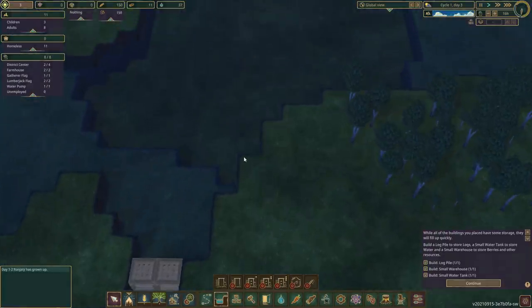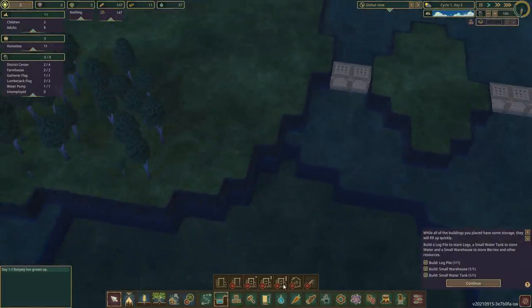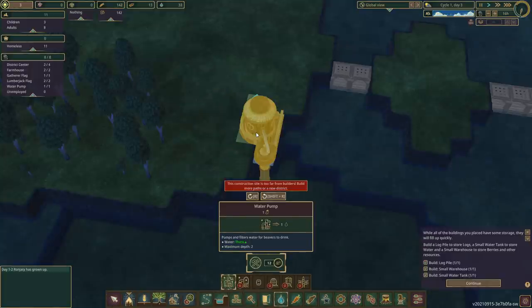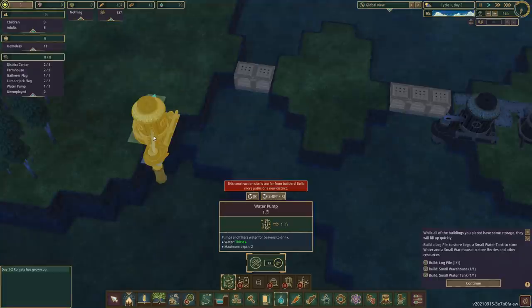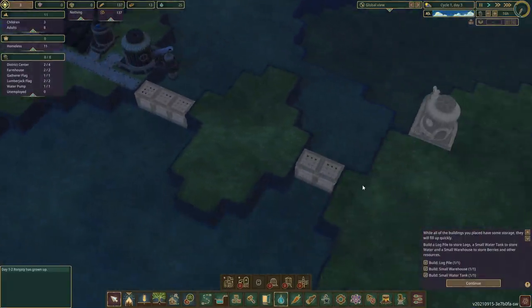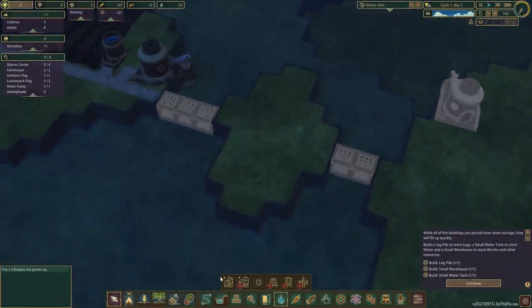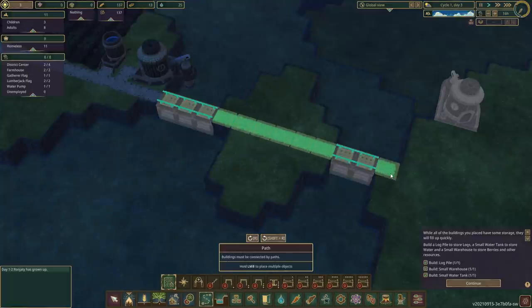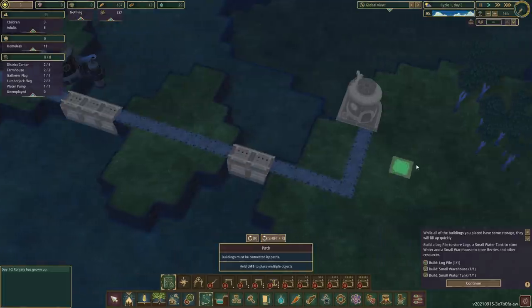Right now we want to get access to this deep water. I'm going to want to put in a water pump — it will have to go there. These dams: the beavers can't walk across them without a path. The path is really cool because it puts little railings for the beavers, as if they need them! Let's come across to here and then that's going to hook up to there.